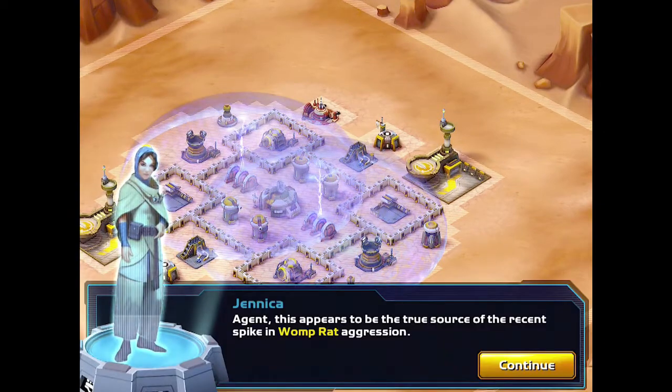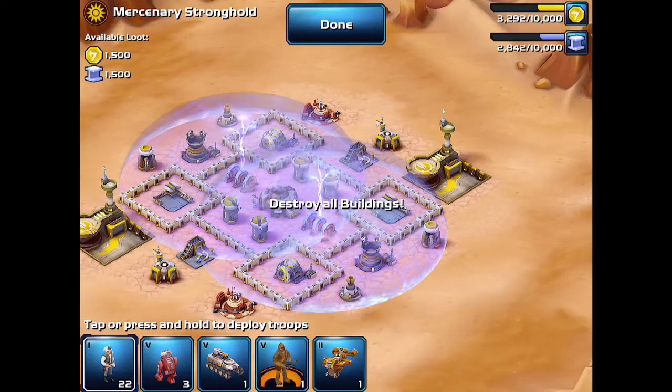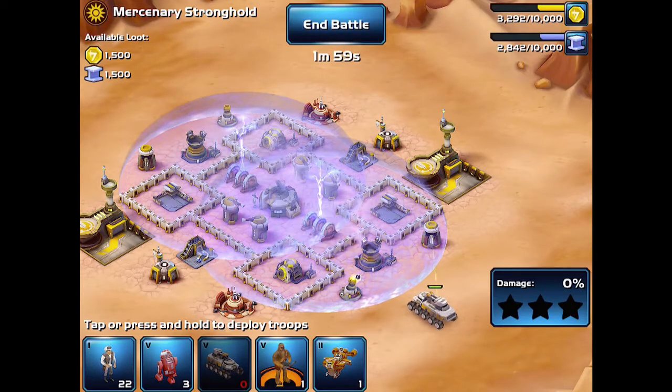As you find out in the dialogue at the beginning of the mission, you're gonna get access to a Juggernaut and Chewbacca, and that's pretty much all you need to complete this mission.